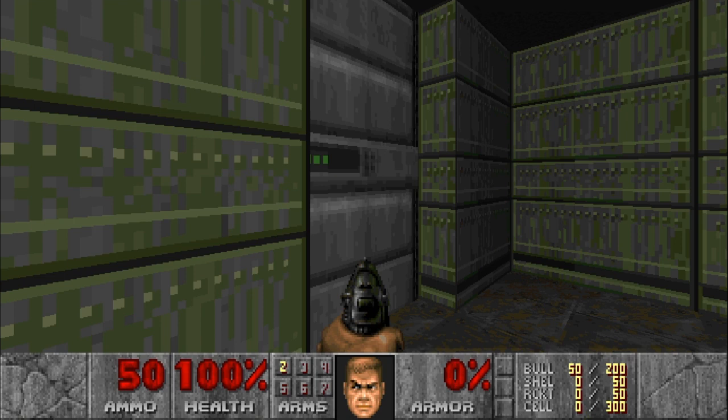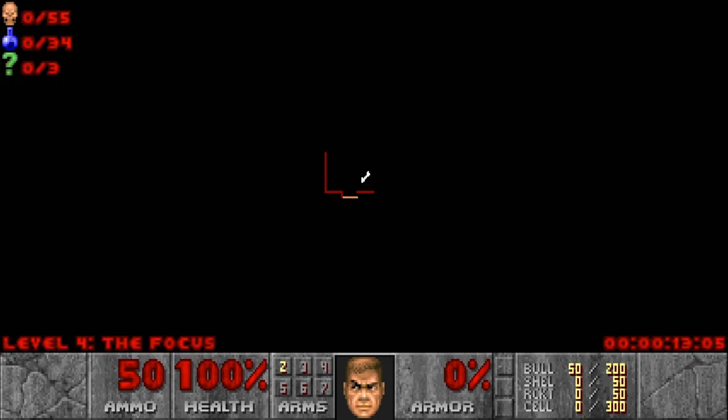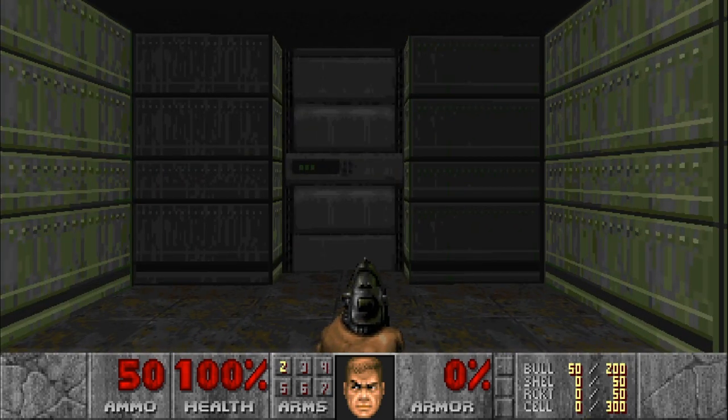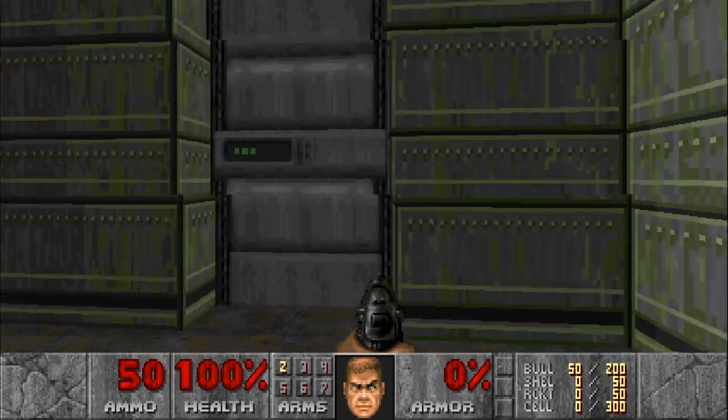Welcome back to our 100% playthrough of Doom 2 on PlayStation 4 Unity port. Today we have The Focus, Map 4, and we have 55 enemies and 3 secrets. This level is infamously difficult for pistol starters,